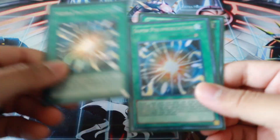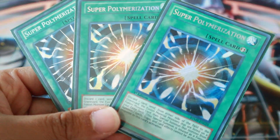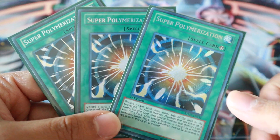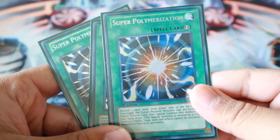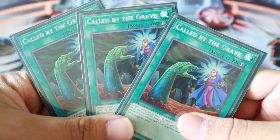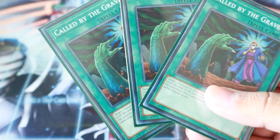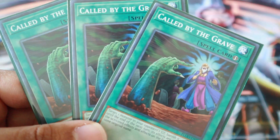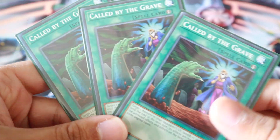And of course, the best card in the deck — three Super Polymerization. Super Poly is an amazing meta call right now; you'll see the extra deck targets later. Super Poly in this deck is needed, to say the least. You definitely need to protect yourself from hand traps, so three Call by the Grave. Shaman of the Tenyi, the Link 2, needs to go off — you're discarding for cost and you want to make sure you don't lose card advantage, so Call by the Grave is extremely necessary.